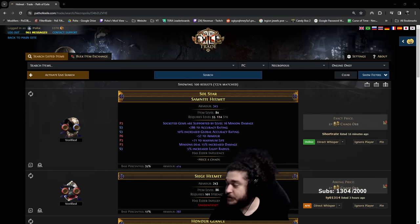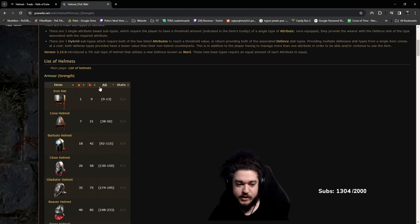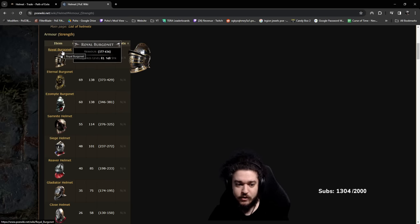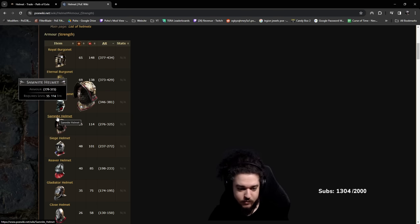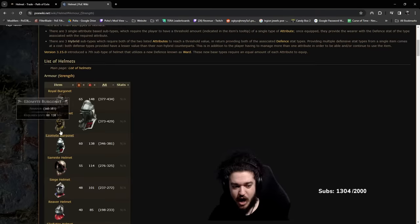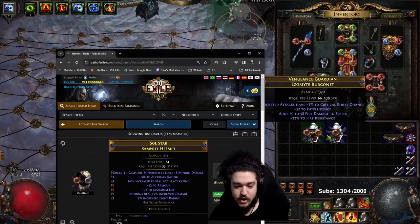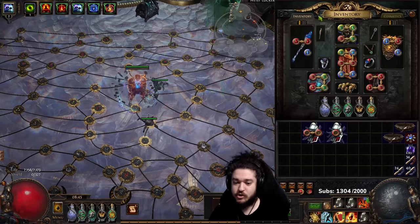If you want to go one step further, come over to the PoE Wiki. A lot of people always ask: what base should I get? If you just go to Helmets and sort by Armor, you can see what has the highest armor base. Royal would be first, Eternal Tier 2, Ezemite Tier 3, Samknight Tier 4. I would not really spend an extra 50 Chaos to go after a top-tier base if you are on the lower side of currency. From Trade, I actually bought both of these for 15 Chaos each — these are like the third tier on the list.